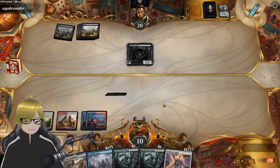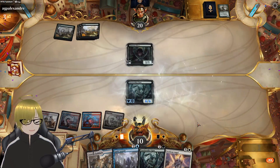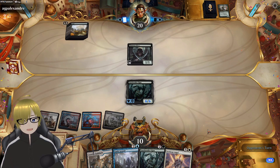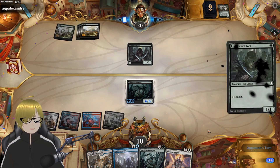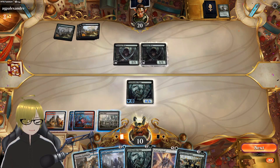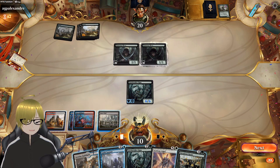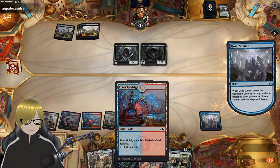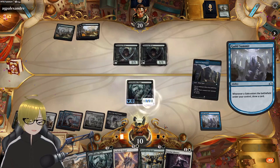I think we'll play Gatebreaker Ram next. Ooh — Maze's End, we'll play Maze's End. Gatebreaker Ram says hello. What do I do... I did the math. Tough, tough. But because I'll get card draw off of it — yeah, we'll do that. We'll pay, pay, two more cards, we'll play that gate, we'll get something else.